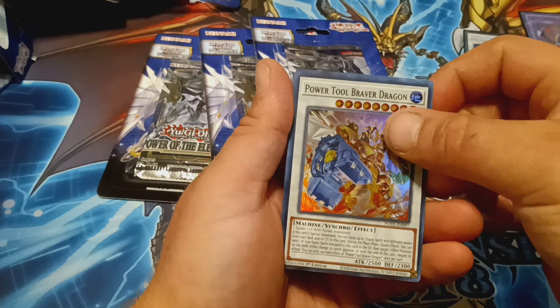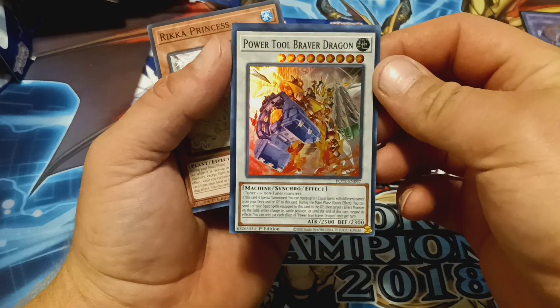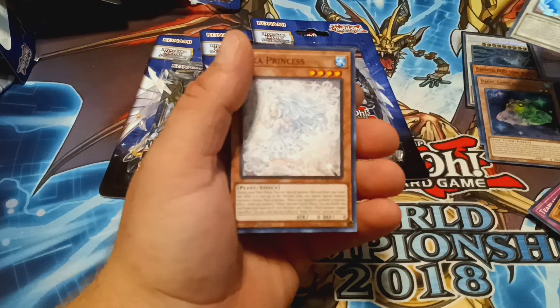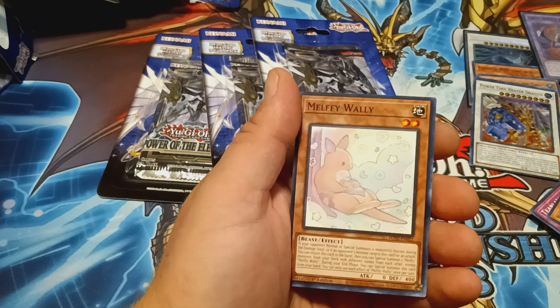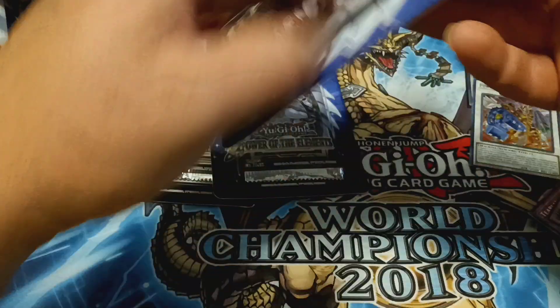We have a Power Tool Braver Dragon. I've noticed with the Braver Dragons the miscut is crazy on these — I've pulled so many of them and there are miscuts on pretty much all of them; the centering is off like crazy. We also have Rika Princess, Century of the Gaudy, and Wally — another Gaudy card.